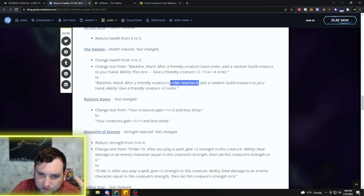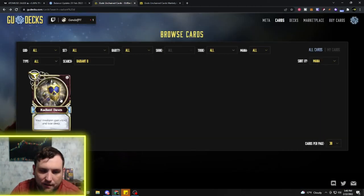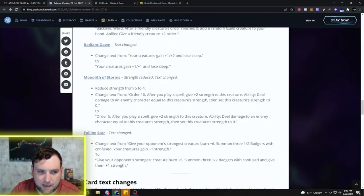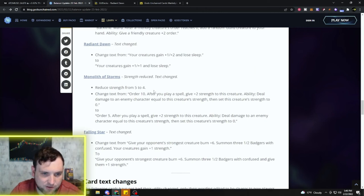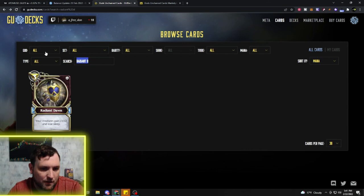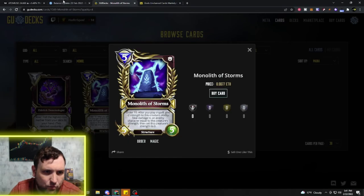Radiant Dawn, a big hitter in Light decks, is getting nerfed — currently all your creatures gain +1/+2 and lose Sleep. It's being nerfed down to +1/+1 and lose Sleep. So you're not getting the extra +1 health buff, but it's still playable — just not quite as strong. Monolith of Storms, a Magic card I play a lot, is also getting changed.